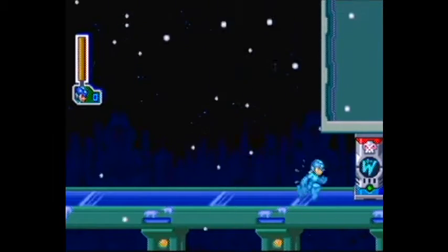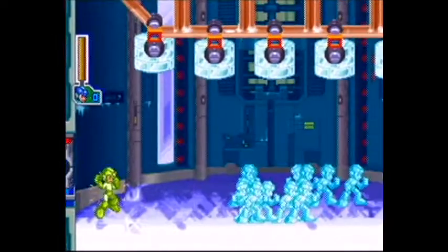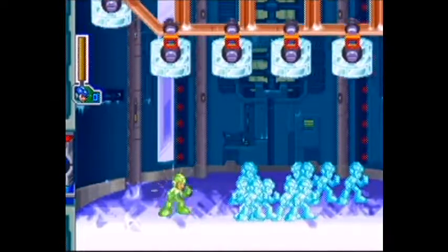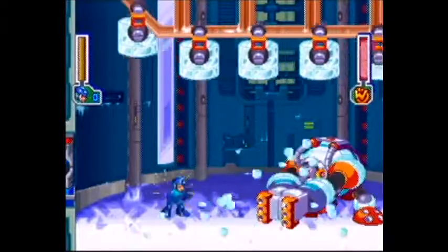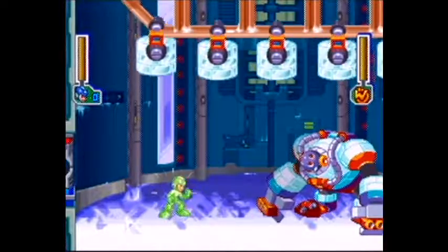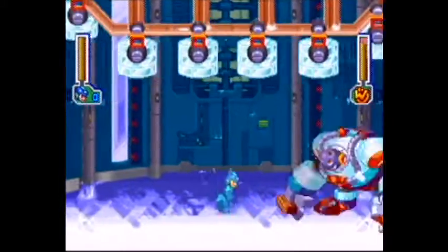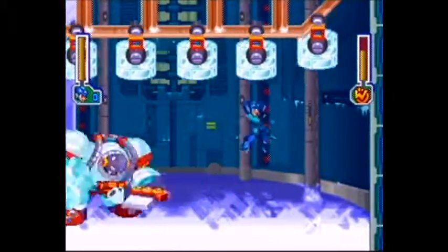And now we have Frostman, and wait — I don't have his weakness yet. His weakness is the Flash Bomb, and that's not something that I have. So it looks like we'll just have to do this instead. Other than the Flash Bomb, Frostman is actually also weak to the Flamesword, but we can't have that at this point in the game. Flash Bomb is a weapon that, technically speaking, we could totally have right now if we went in a different order, but Flamesword — not so much.